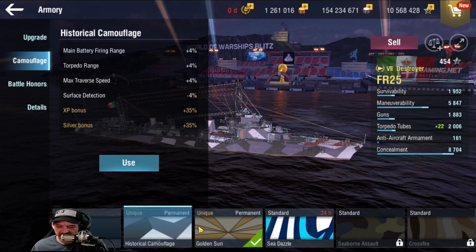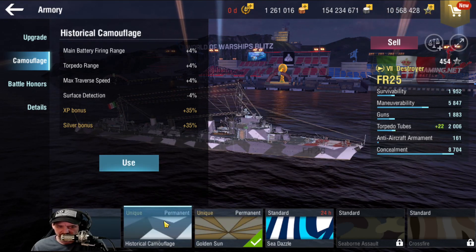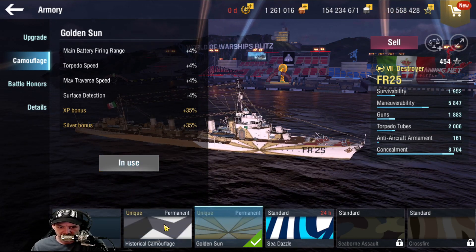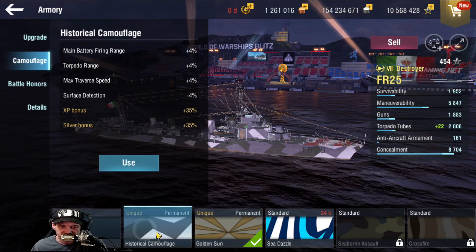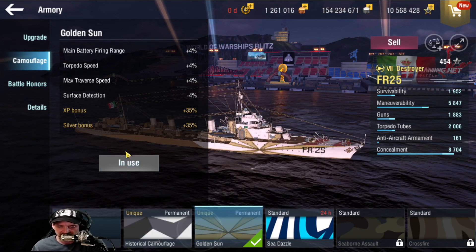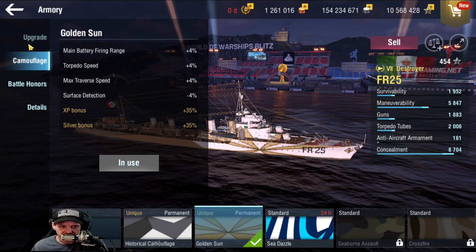Camouflages — you're going to have two of them. One of them is going to be the golden sun, and the other one is going to affect your torpedo range, while the other one works on torpedo speed. So it's really up to you which one you want. They're both relatively the same, between the historical and the unique permanent camouflage that's available for it.